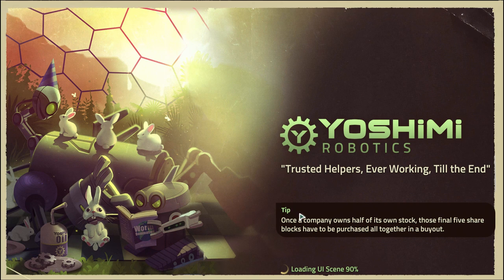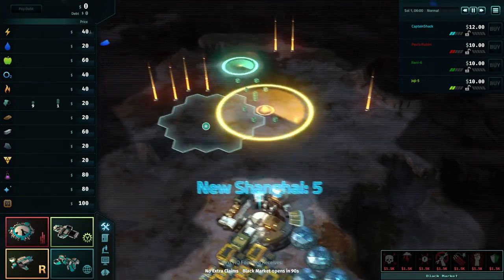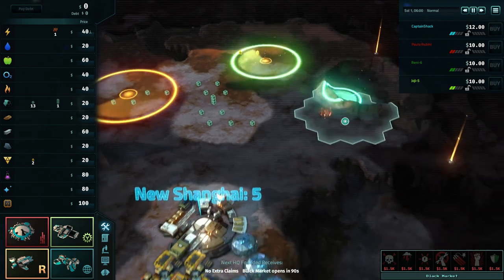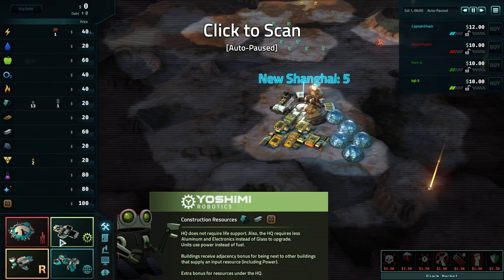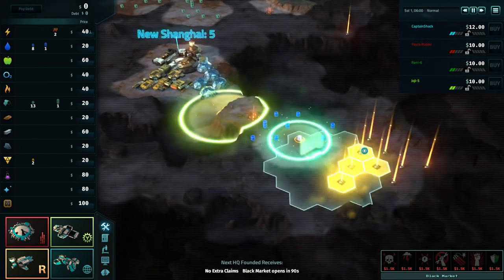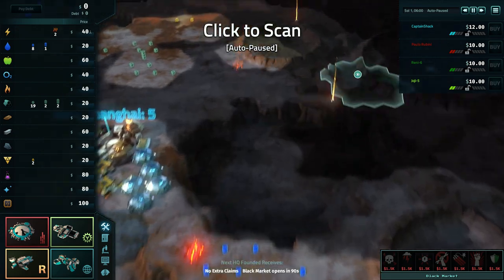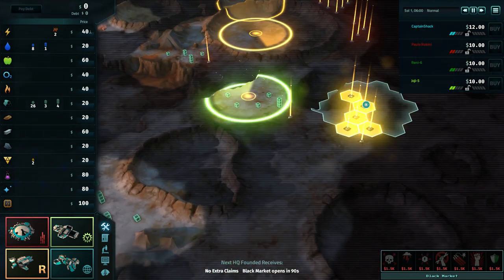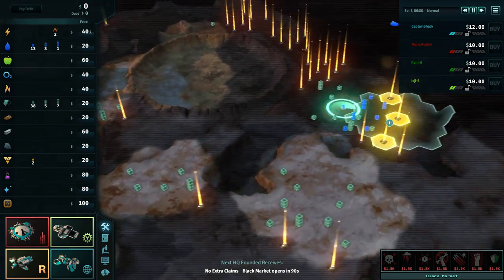I was trying this out to make sure everything worked fine and I had the worst starting position ever. You've got to really move at the beginning here. So we're going to scan real quick, try to find a good position, and we need to pick who we're going to play as. I think we're going to go as the robots this time - that way we don't have to worry about food, and our main construction stuff is steel and aluminum. I'm already taking too much time. We've got lots of aluminum back here - high deposits of aluminum.